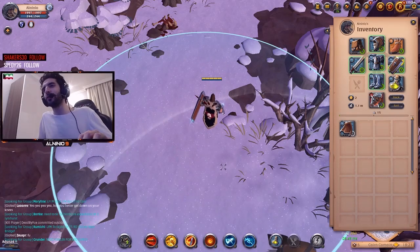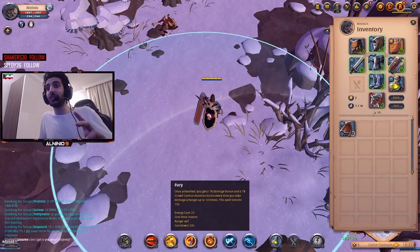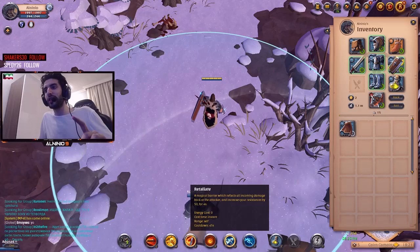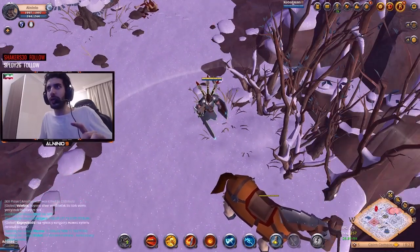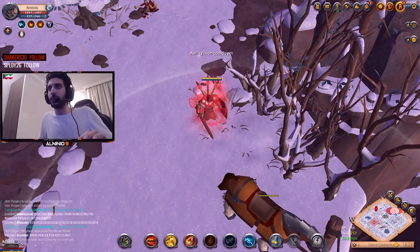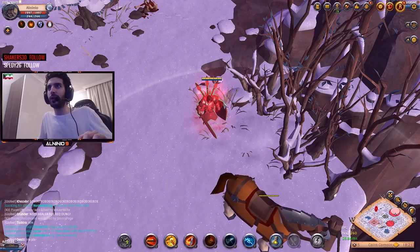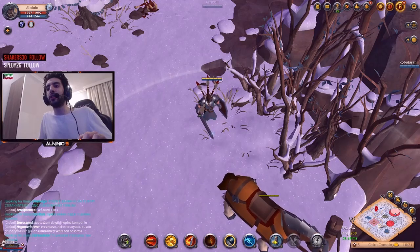This build is absolutely phenomenal. The best case scenario is when you get all these buffs together. The counter to this is if they stop hitting you — you don't make use of the fury stacks. If they stealth, against stealth players, they'll stealth when they see you activate D and R, wait until it's off cooldown, and then fight you when your R and D are gone. That's the counter to it.